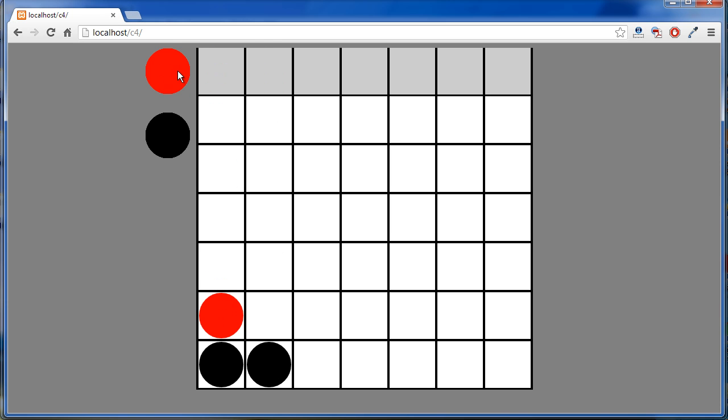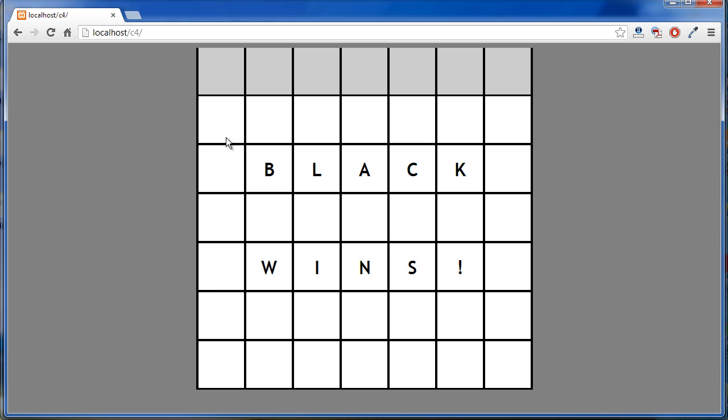Let's try it — that was vertically. Let's try and do it horizontally and you'll see we have four black chips in a row here and it detects black wins and gives that message.